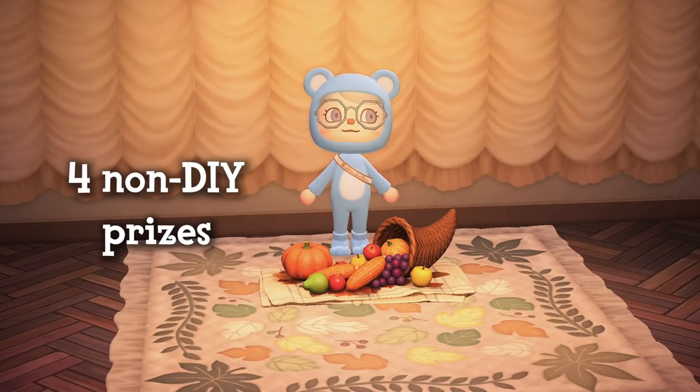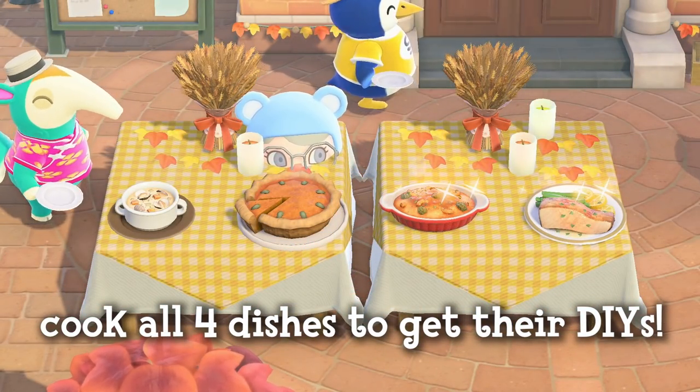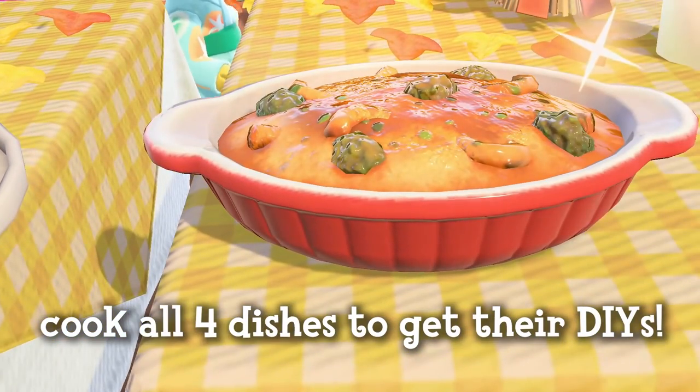What's new this year is that after you cook each recipe with Franklin, he will give you that cooking recipe as well. The four cooking recipes are the same as the dishes Franklin cooks, which are again: clam chowder, pumpkin pie, gratin, and olive meunier.